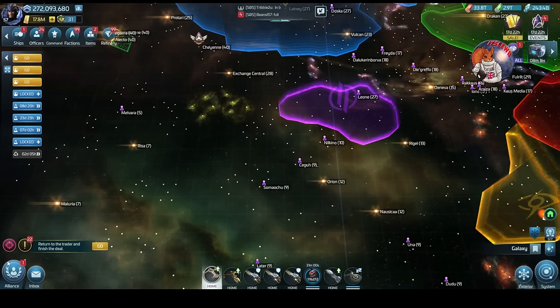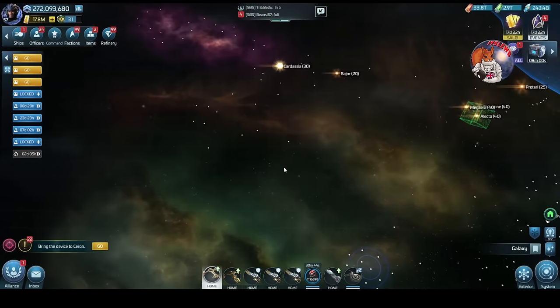Hello everybody, welcome back to the channel. The Zindi Enterprise era is here - it's been a long road getting from there to here. The final Star Trek IP has been released into the game with Star Trek Enterprise, the Jonathan Archer era, and with that it's brought some new challenges.